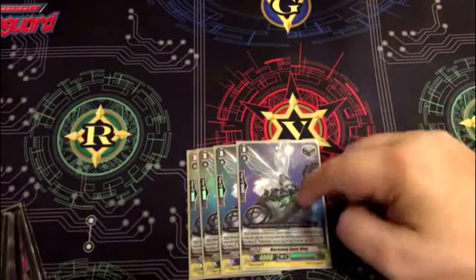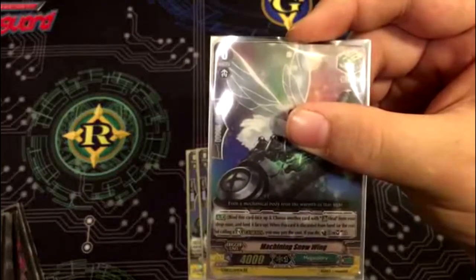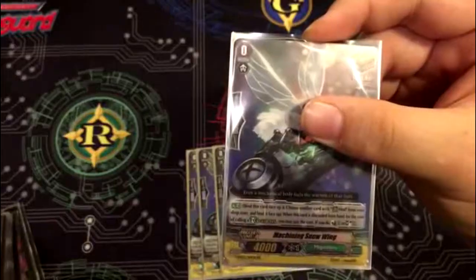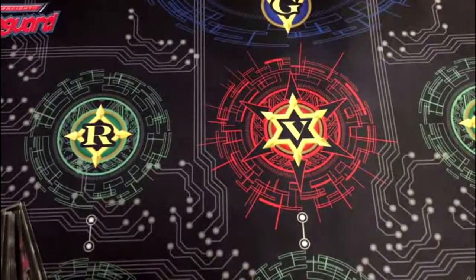And yet again another card that does the same thing — the new heal trigger's skill. You bind this card face up and choose another card with heal from the drop zone and bind it face up. When it's discarded from your hand for the cost of a G Guardian, you counter charge or soul charge. Pretty much this deck has all the resources.